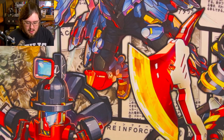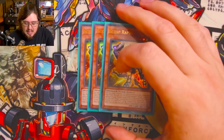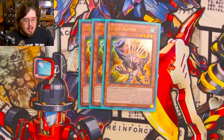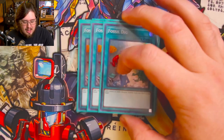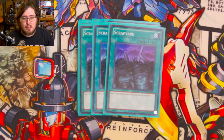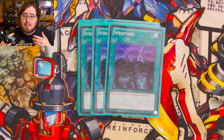Starting off, we're going to kick it off with the Scrap engine. We are running triple of the best boy, Scrap Raptor — he's the best card in the deck, the main line of your combos. Most combos are two to three card combos, but there are things you can do going second with just a Scrap Raptor if it goes uninterrupted. We also have three copies of Fossilig and three copies of Scrap Yard to get our best boy out, putting him at nine copies total.